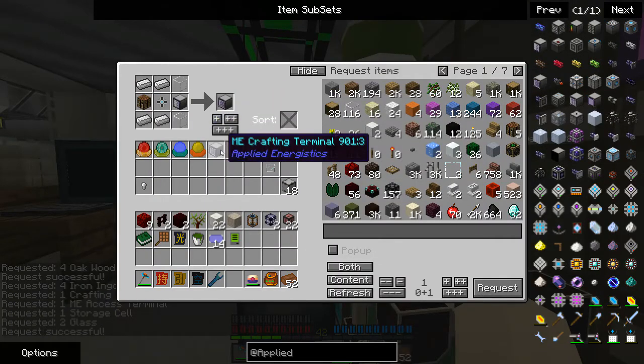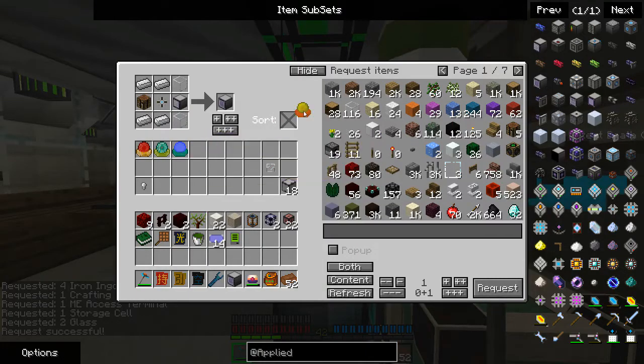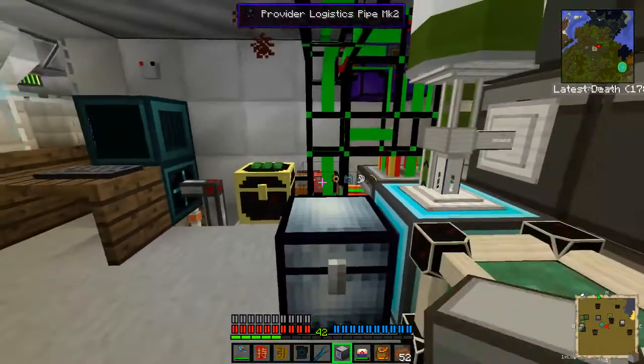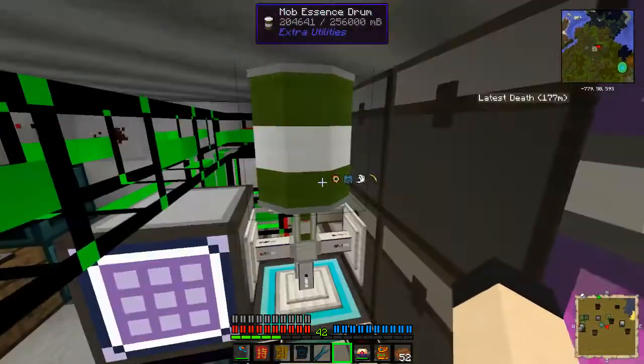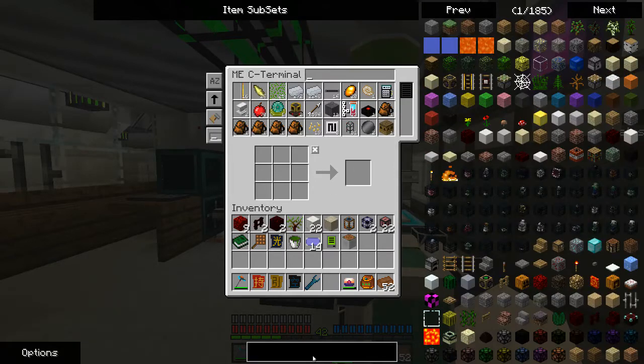Oh, it actually requested the crafting table — that's kind of surprising. I know that the ME network properly supports these, and a bunch of these other things are going to need to be here now. I'm going to get rid of this now and replace it with that. This is going to add a little bit more onto the power draw of the network, but now I should be able to do standard things just a little bit better.